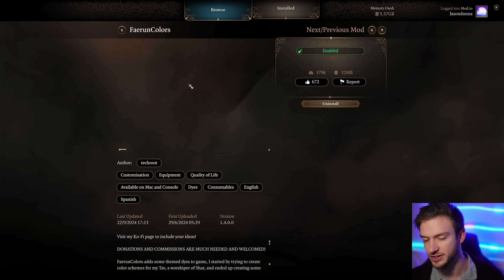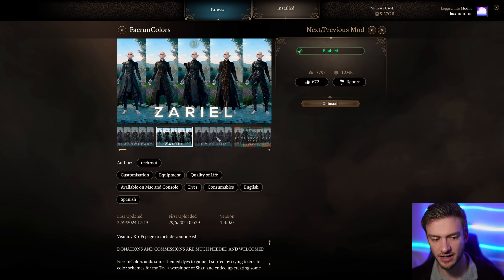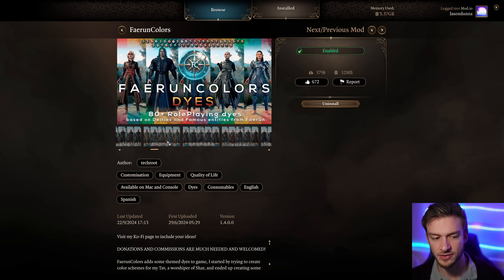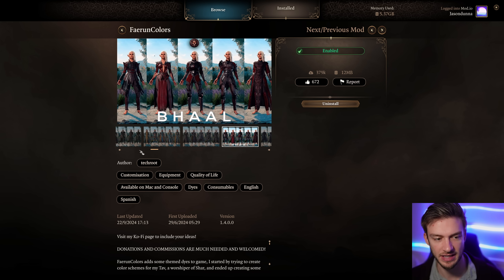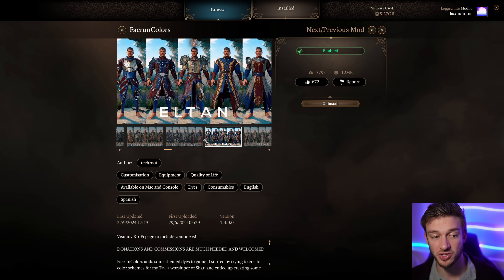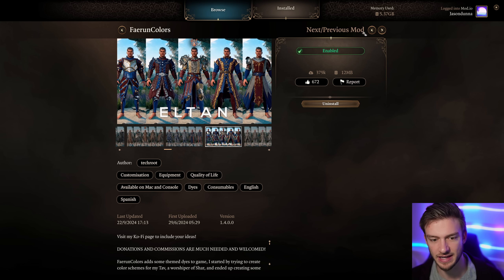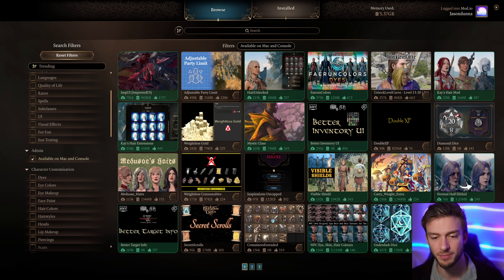Faerun Colors is another mod I really enjoy. As you can see it can make some really nice looking appearances on your character's outfits. I use this in every single video now because the outfit combinations are incredible, especially in combination with a lot of the other mods that add different appearances. There are a few other dye mods but this one is probably the best.